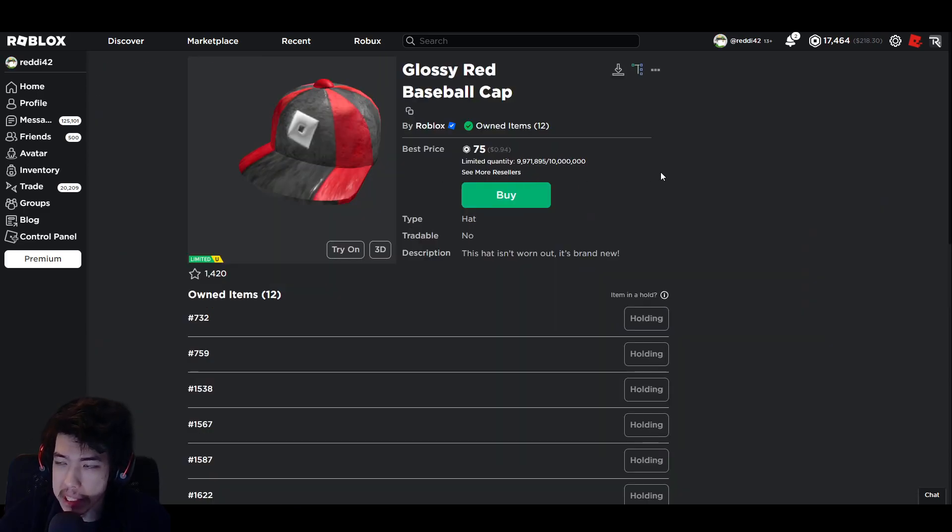Let's go over the Glossy Red Baseball Cap. As a regular limited, this one has quantity. Limited 2.0s have quantity as a serial number — when you buy one, you get a unique number based on when you bought that hat, like number 28,000 or whatever has been sold so far. Once you buy it, your hat will be put on hold, up to 30 days maximum, though it could be three, four, or five days.